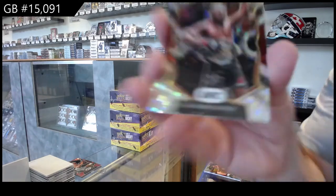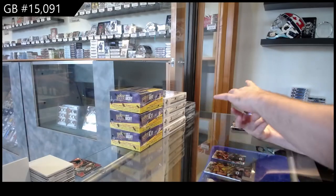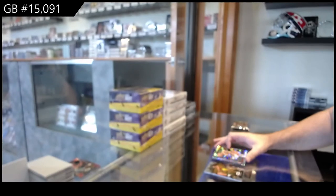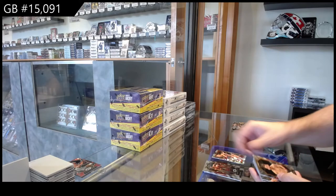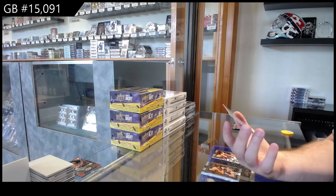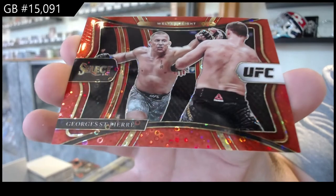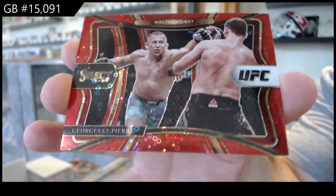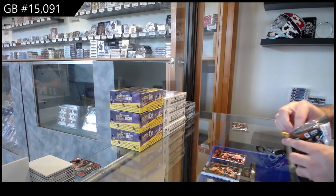We've got an H2 parallel of Usman for the U spot — beast that man is. And we've got a Cruz H2 parallel for the C spot. Oh, sick. I love the last card — we've got a red H2 parallel numbered to 199 of Georges St-Pierre for the S spot. GSP. That's pretty sweet. I don't know if he sells well or not, but that is a beast of a card. Love it.